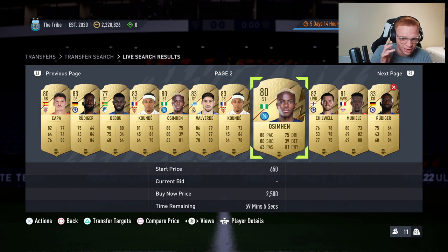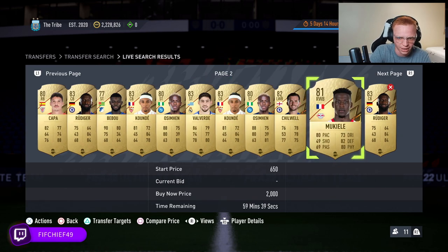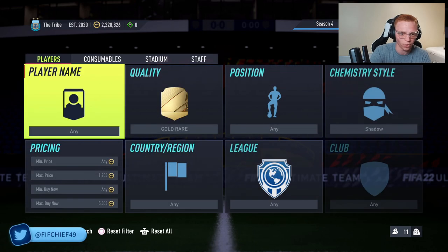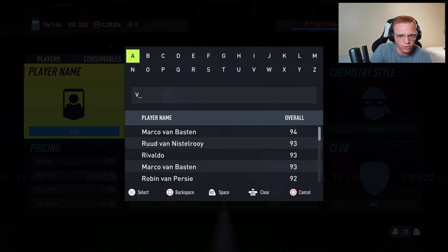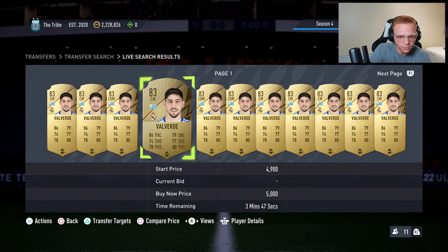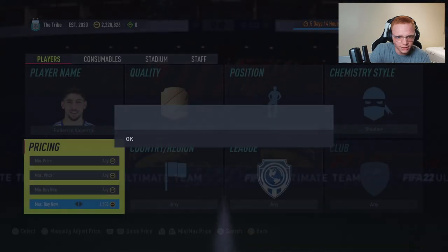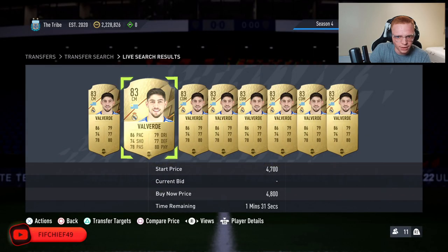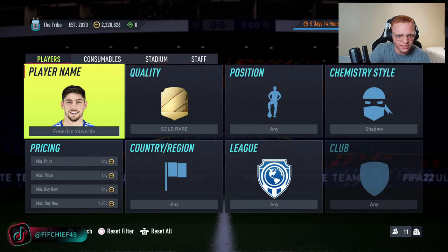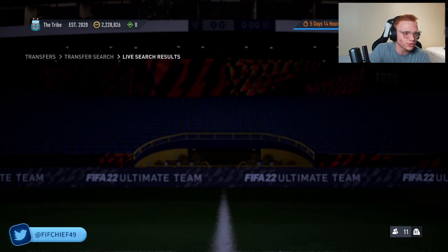Now I look at these cards and quickly recognize if any are deals — you need a general idea of prices but don't have to have them memorized. Mukiele is there for 2k; someone already picked up Rudiger so he must have been a great deal at 3,200. There's also a Valverde with a shadow converted to striker. Valverde with a shadow sells for about 4,700, but he was sitting at 5k as a striker, so not a deal we want.